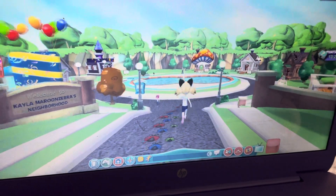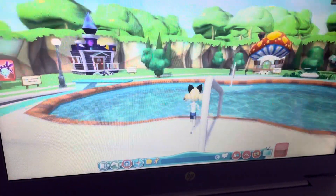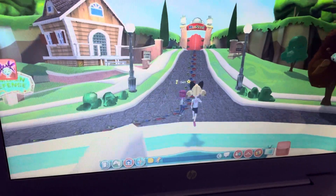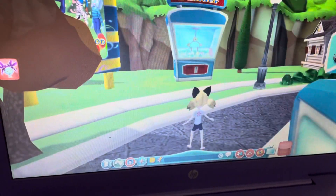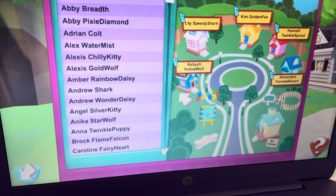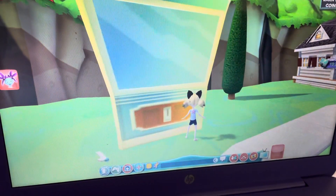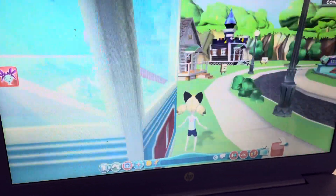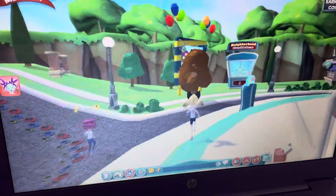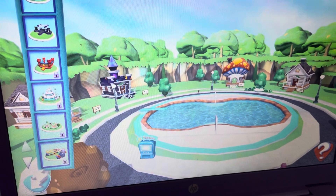Tap on the shopping bag icon. This is the neighborhood builder — here you can change which buddy's houses you want. Select a fun zone to see it in your neighborhood.